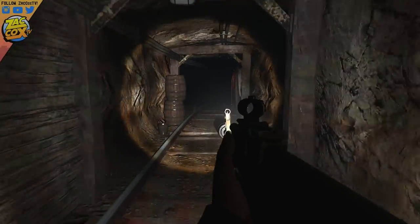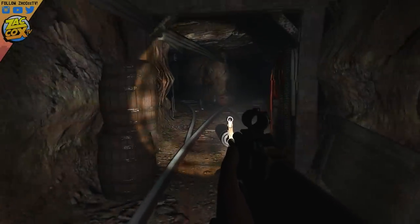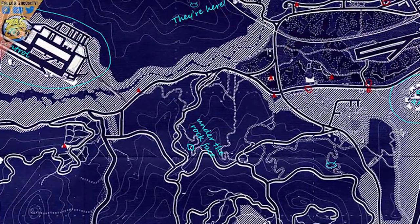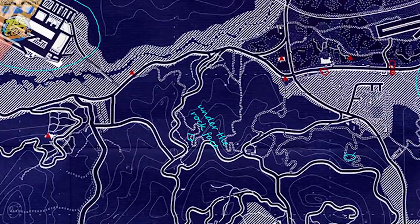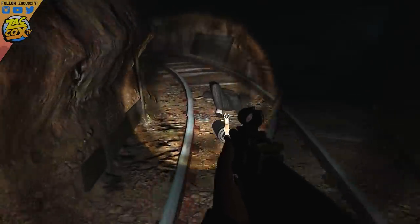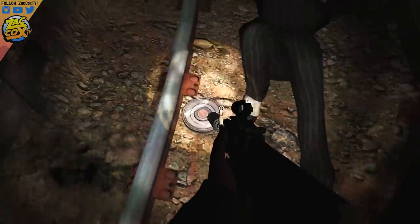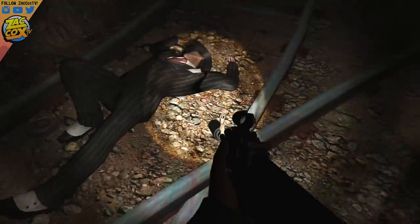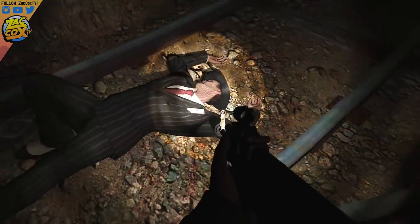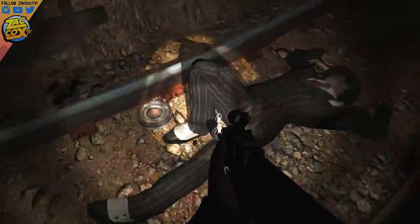This location actually dates back to the last generation version of GTA 5. When the game was first released, on the blacklight version of the map there's actually some writing at this location that says 'under the rock face,' and that leads to this location. We didn't see anything accessible until the current generation version where we can actually enter it.